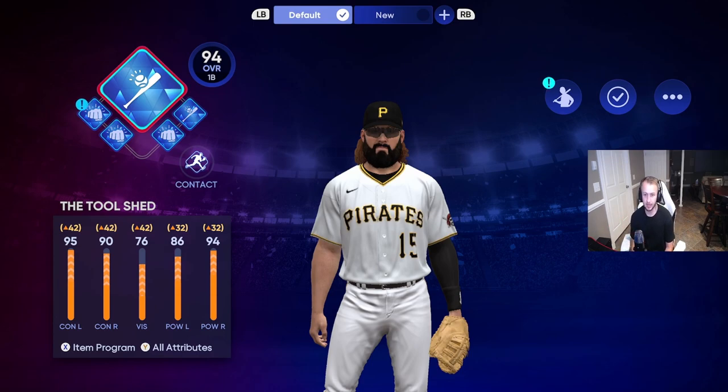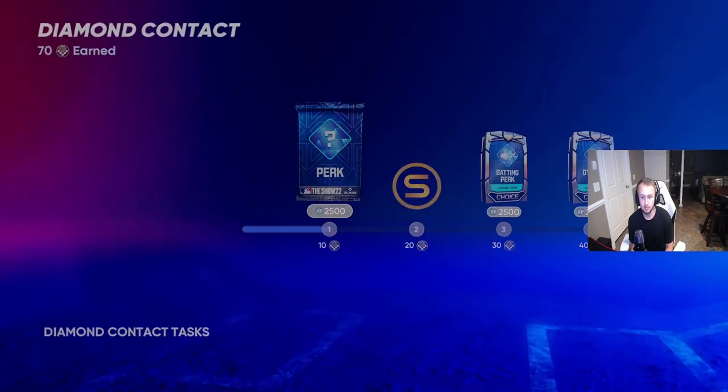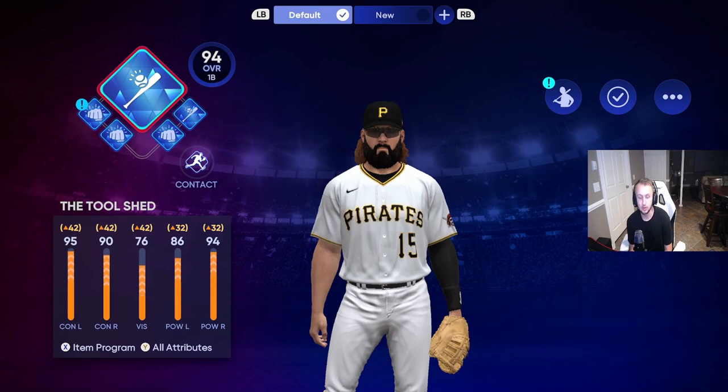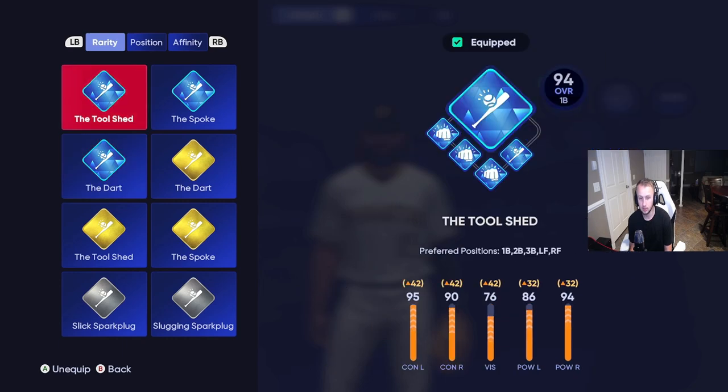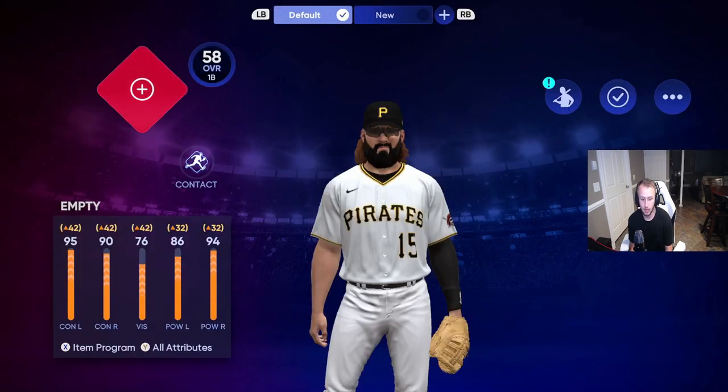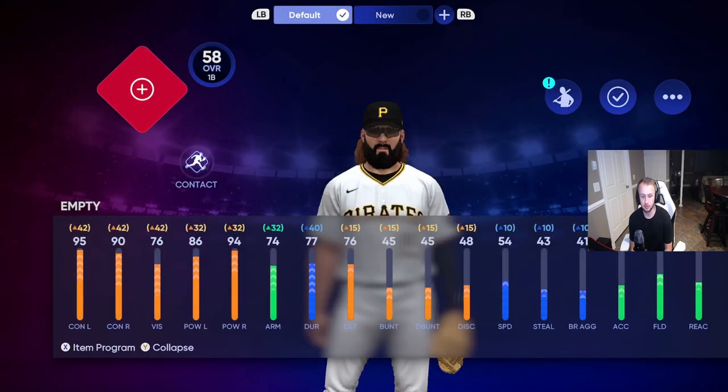You have amazing contact, amazing power, and amazing everything honestly. Once you grind to the top again you're gonna have the diamond archetype, and for that diamond archetype you want to use the Tool Shed — I think the Tool Shed is the best one. You have the Tool Shed, the Spoke, and the Dart, but the Tool Shed is by far the best. If you look at your attributes, you pretty much have 125 both sides contact and about 115 power both sides.